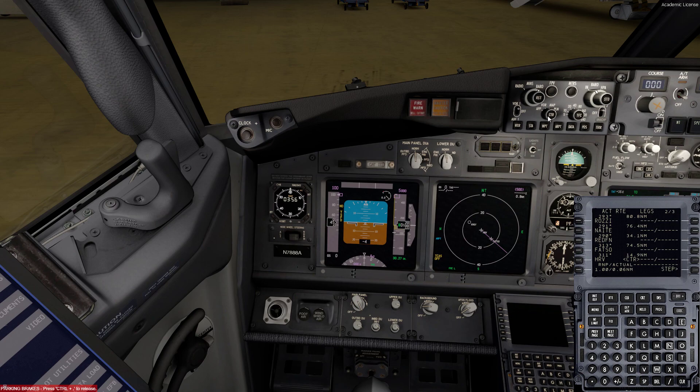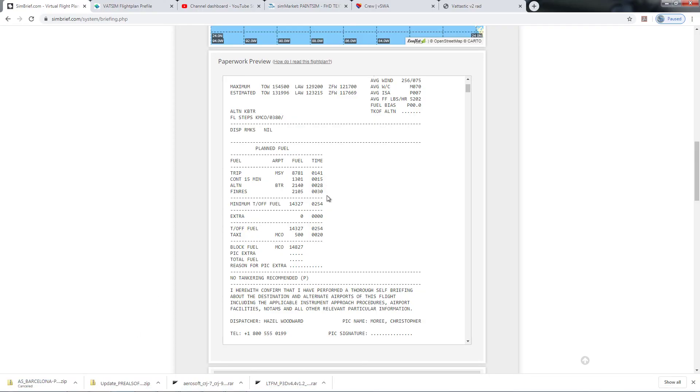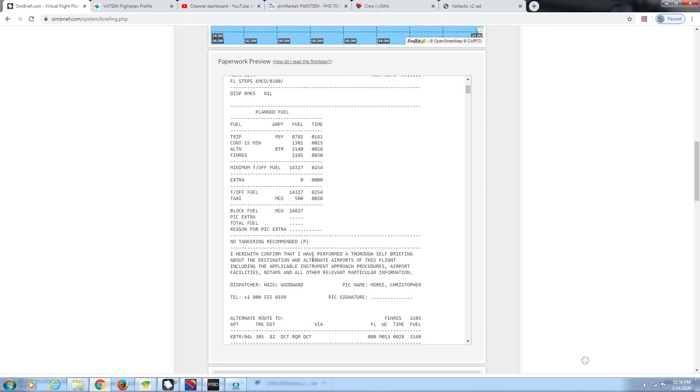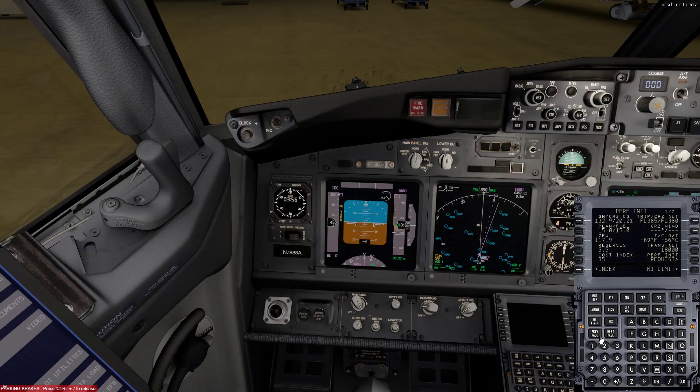The flight plan is done. We're going to go back to map mode and do our performance. We'll hit initial ref, zero fuel weight, click that in. Reserves — according to our flight plan we have 245, about 5.1 to 5.5. So 5.5, cost index is 35, and cruising altitude is going to be 380. We'll look for top of climb — right here, 256 at 82. Execute.